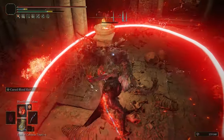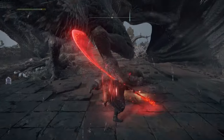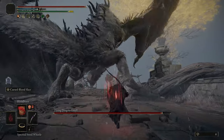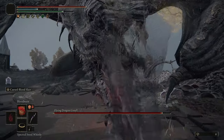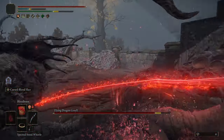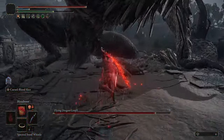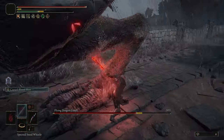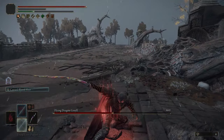Against bosses, not much to speak of. Of course, you do have to keep your distance when you're in trouble, and your attacks can be interrupted by enemy attacks. There are very few things that can actually bypass that compared to being attacked by normal enemies. So what I suggest is to look for openings or just wait for the enemy to land a powerful attack.